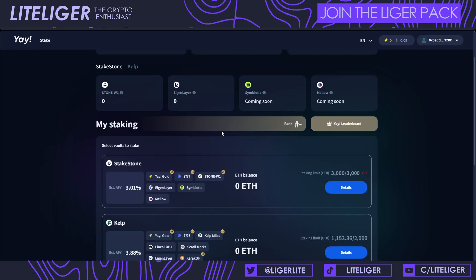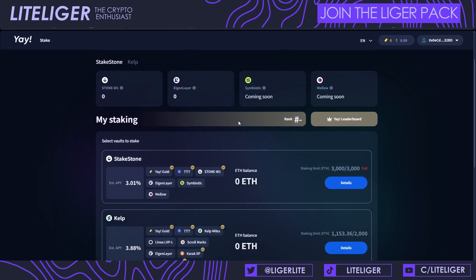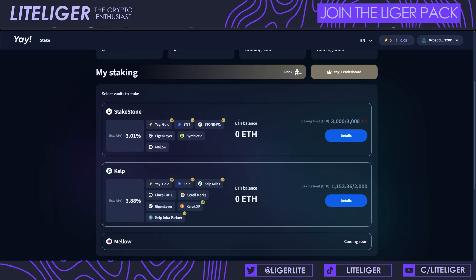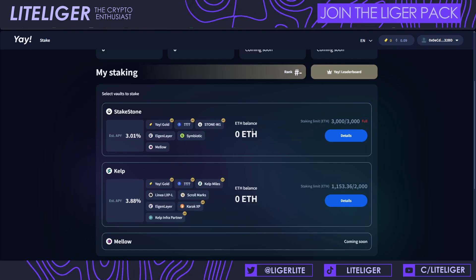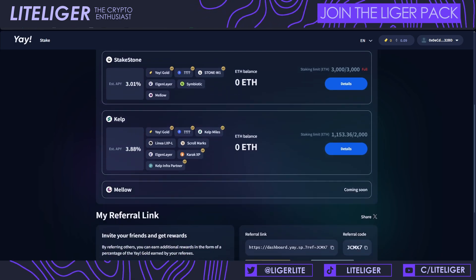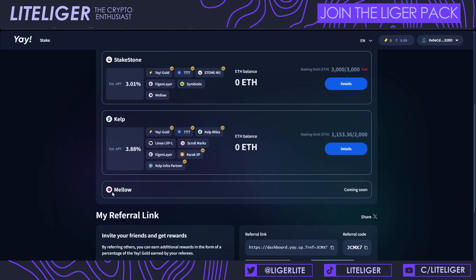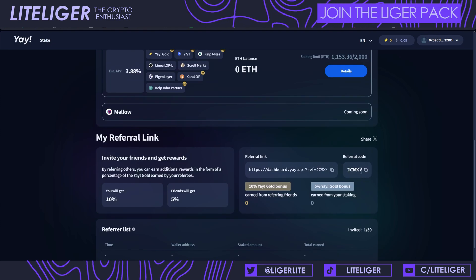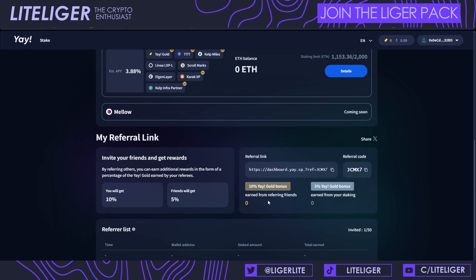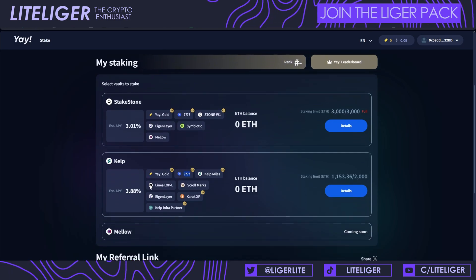The very last thing we're covering is Yay.space, which is a staking platform that lets you multiply points across multiple projects. It's associated with Soneium. Currently we have a question mark on both StakeStone and Kelp — StakeStone is almost filled, with only around 9,850 ETH left for Kelp. Mellow is also launching soon as a Soneium partner. I'm already putting money on Kelp on my other account, and my referral code is JCMX7 — you'll get a five percent bonus gold if you sign up with it.